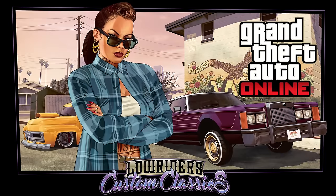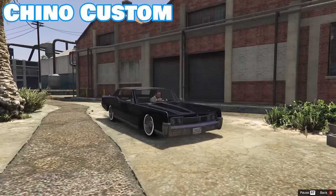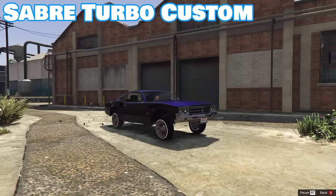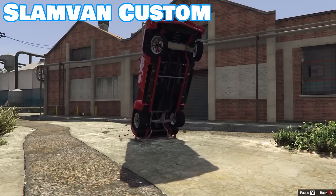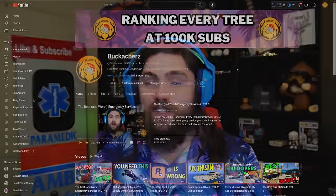A much more commonly known fact is that there are only 14 cars with hydraulics in the game, but not many know that not all of them came out with the Lowriders or Lowriders Custom Classics DLCs. Those DLCs include the Buccaneer Custom, Chino Custom, Faction Custom, Minivan Custom, Moonbeam Custom, Primo Custom, Saber Turbo Custom, Tornado Custom, Virgo Classic Custom, Voodoo Custom, and the Slam Van Custom. The remaining three came out during the Los Santos Summer Special DLC: the Glendale Custom, Magnana Custom, and the Peyote Custom.